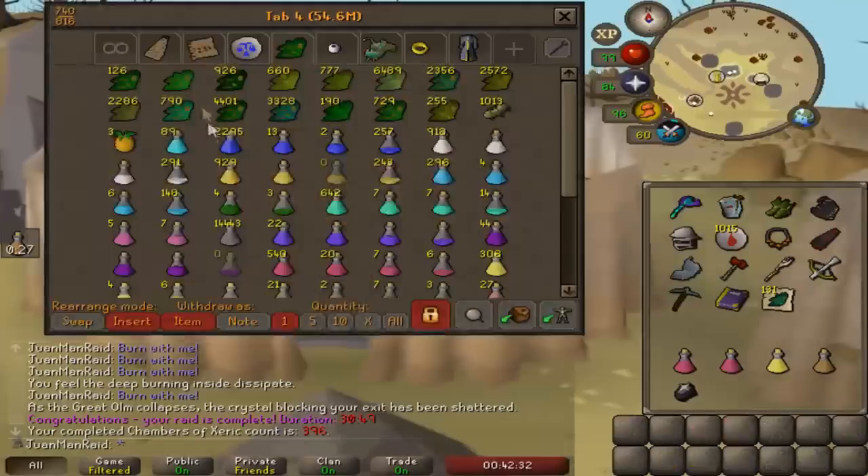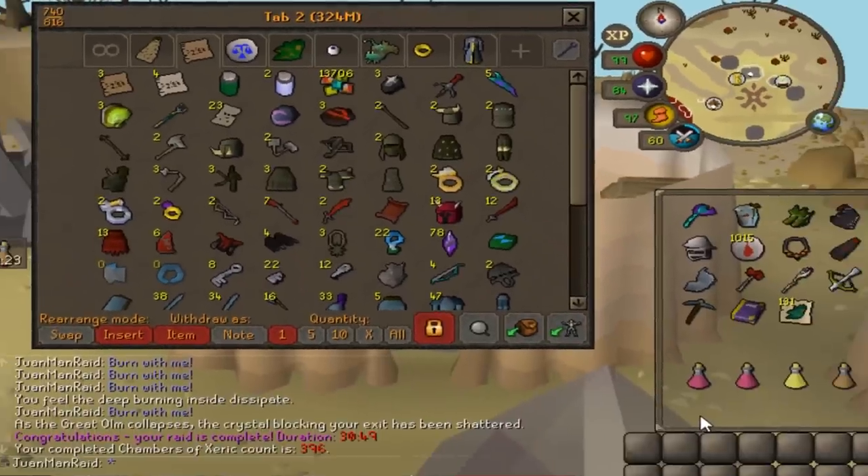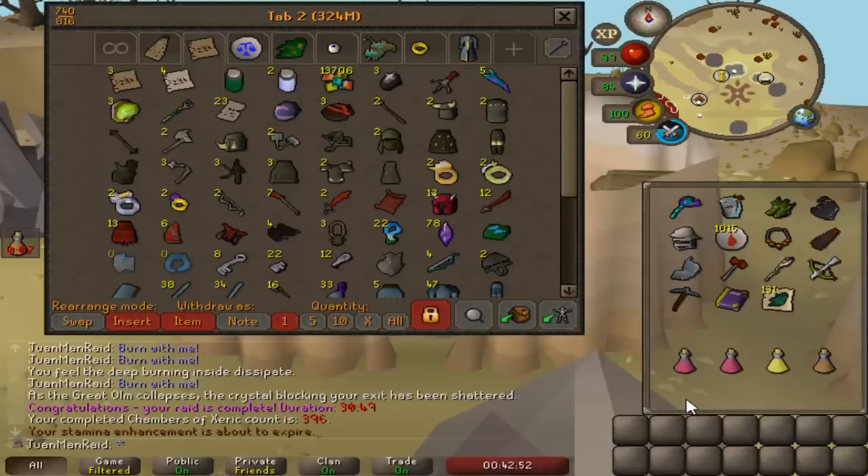Let me check here — how many onyxes do I have now? Oh my god, I've gotten three onyxes from Tekton. I think that's all the onyxes I need for all these zenite jewelries. So yeah, that's really nice. I'm gonna have to do Zulrah eventually because I need to collect scales, and then that's tormented bracelet covered. Amazing — all from Tekton. Easy game.